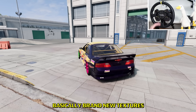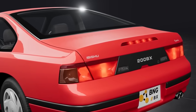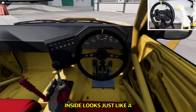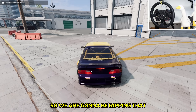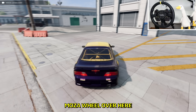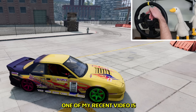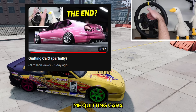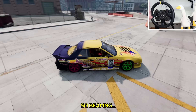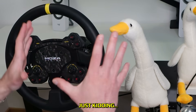God damn! It looks good right off the bat. We have basically brand new textures, even the taillights are different. Inside looks just like a proper drift car. So we are gonna be ripping that with our Moza wheel over here.